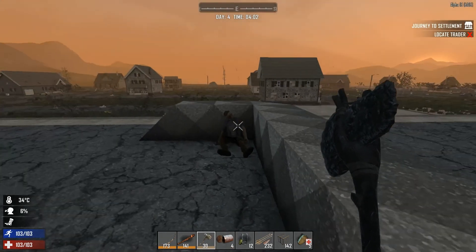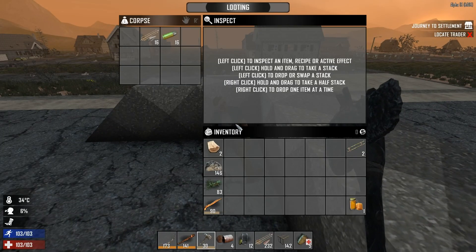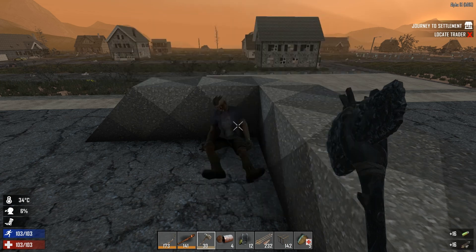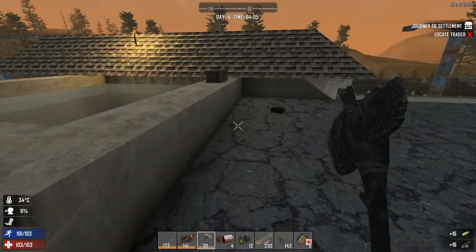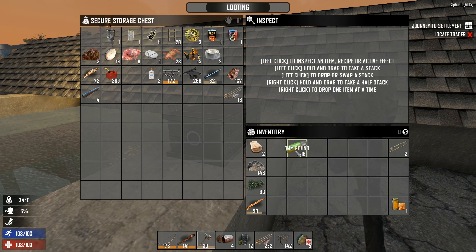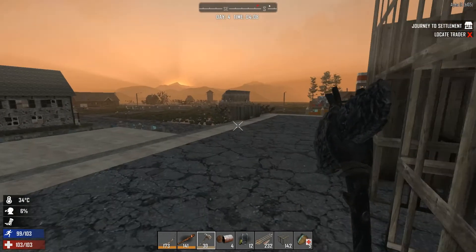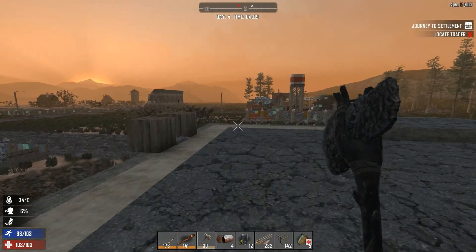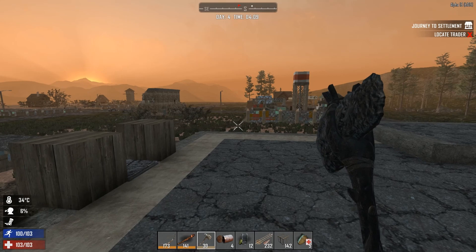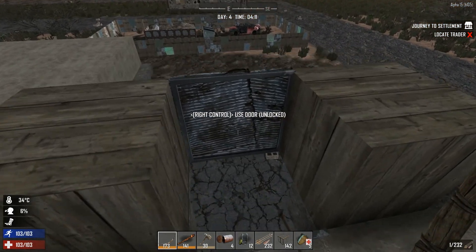Alright guys, it's morning time! So now I'm going to check out the town. I need to get some wood first, otherwise I can't make a stone axe, and if I don't have a stone axe I can't break into things. So let me get some wood first.